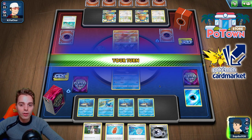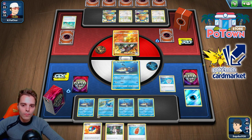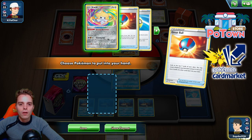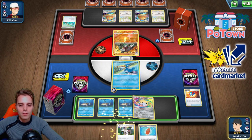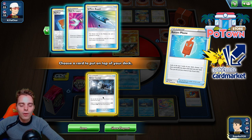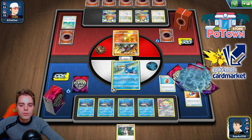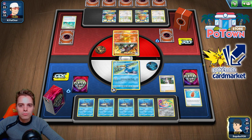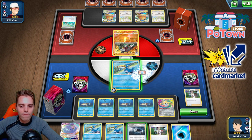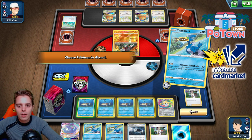He still can't get out of the active position. We scoop up our Pokémon, find another attacker or the Jirachi Amazing Rare. Rotom Phone can put the Great Catcher on top. We put a Lucky Egg on our Cramorant and go with Continuous Gulp Missile — discarding one, two, three Arrokudas — taking the KO on Excadrill for 180 damage.